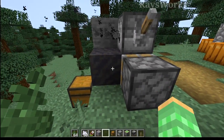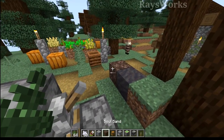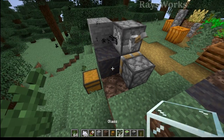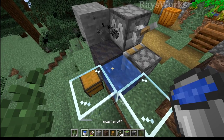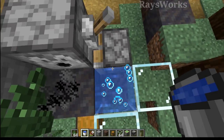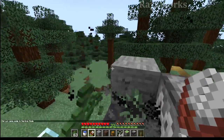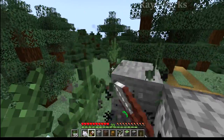Each of those methods takes redstone. Let's see if we can do this without using it by moving the player with bubble columns. If we place down a soul sand block down here and make a little water source beside it, we get bubble columns. When the player stands inside of them, they'll be bouncing up and down all without having to use any redstone. So now if you hold right click and left click, you can see that the system automatically resets so we can continue farming.